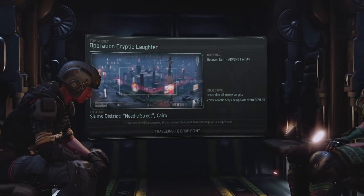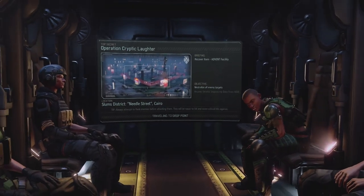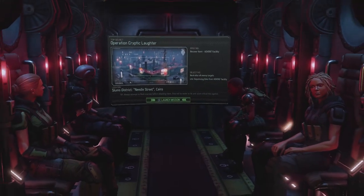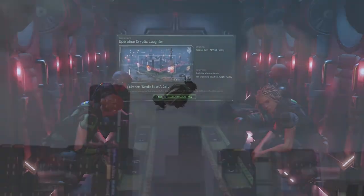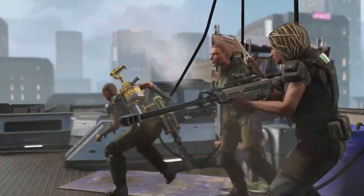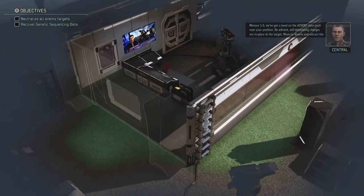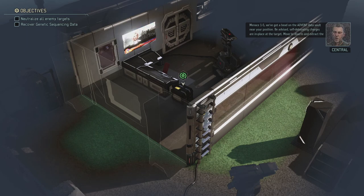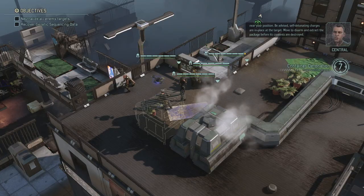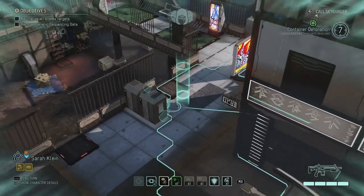So neutralize all enemy targets and recover the genetic sequencing data from the Advent facility in the Needle Street in Cairo — which I think they made up, Needle Street, the slums district. Kind of weird, but we're dropping in. There we go, in bright daylight apparently, dropping in on a rooftop and not in concealment. We've got a bead on the Advent data vault near your position. Be advised, self-detonating charges are in place at the target. The dark event is not yet active.